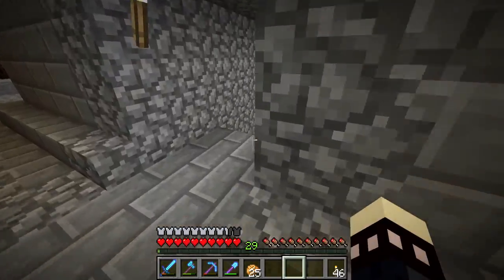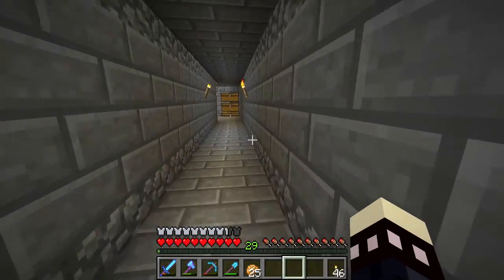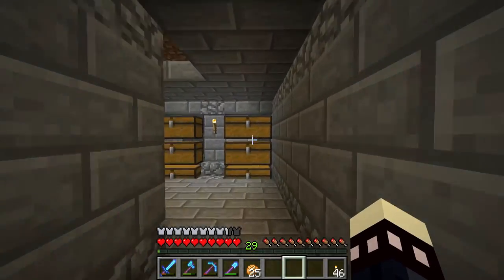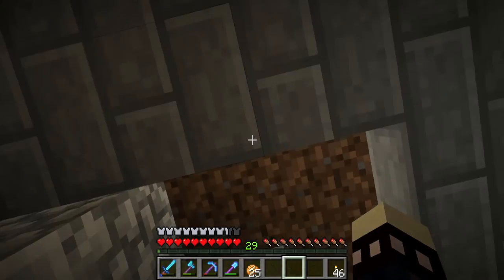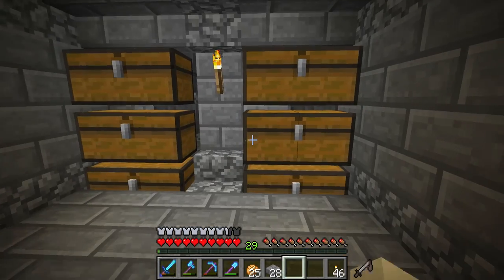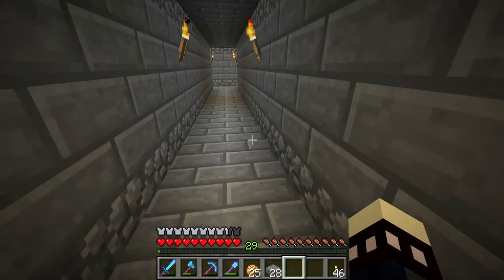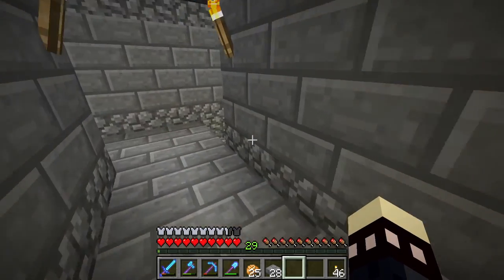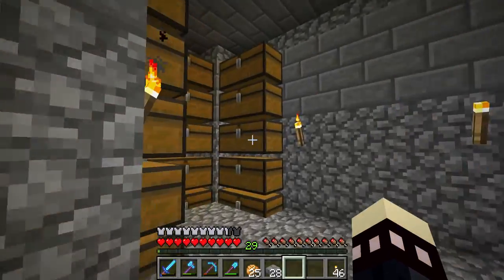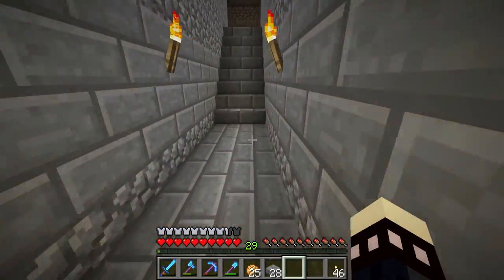Coming down here, I actually had to expand the unsorted area — now it's six chests instead of three because I was AFKing and they were filling up. I just emptied this; this is probably about an hour's worth. So it's running pretty well. Got a lot more storage over here for everything — most of those chests are full. Been doing some trading and got a bunch of emeralds.